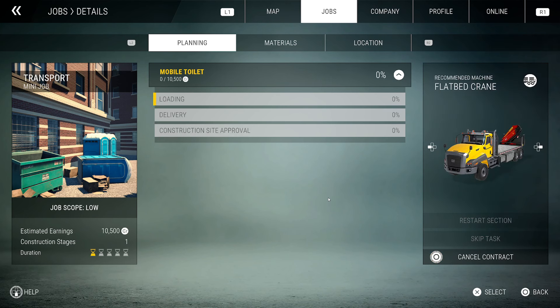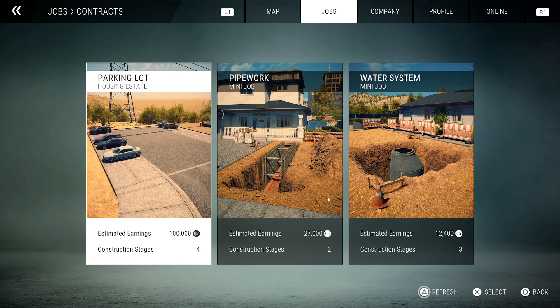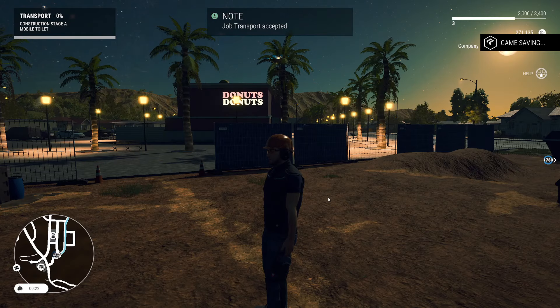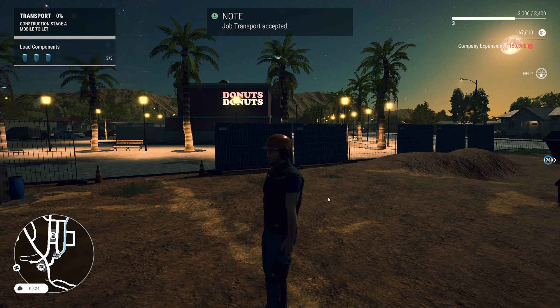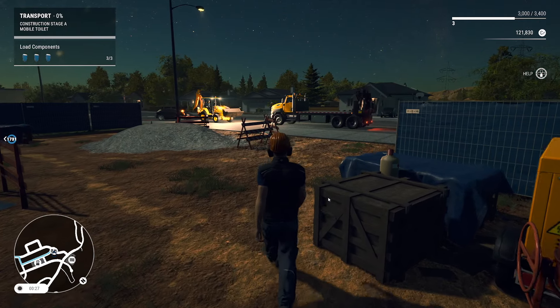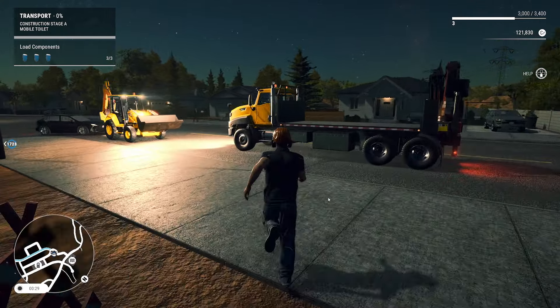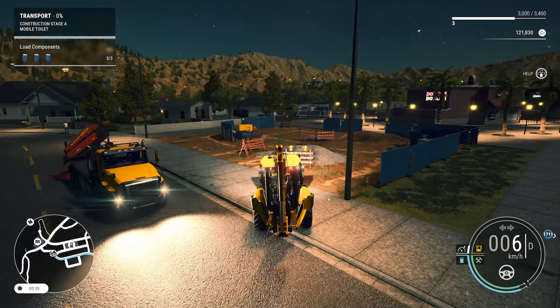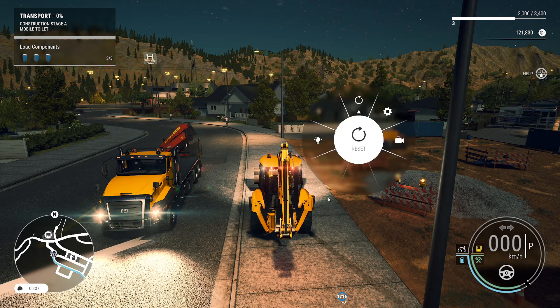All we need is a flatbed crane, and lo and behold we happen to have one of those. Let's hop into it and take care of that. We've got our dozer sitting out in the street, so I should turn off the lights so we don't run the battery out. I'll leave it on the sidewalk — I don't think anyone's going to care — and we'll hop in here, turn off the lights.